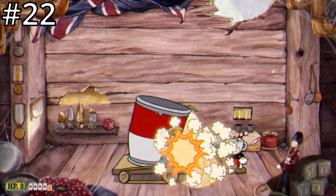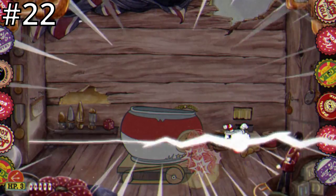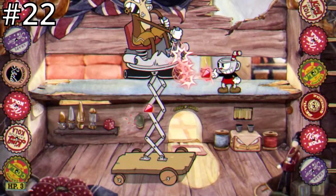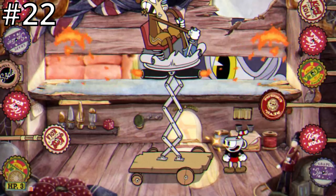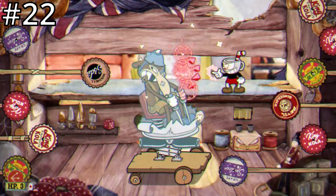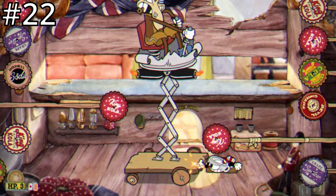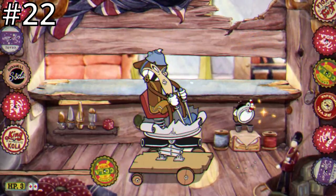In Werner's second phase he will pop out of the can he's in, revealing him to be sitting in what I'm calling a flamethrower cart. A platform will also pop out from overhead that you can stand on. During this phase you have to constantly worry about bottle-capped saws that come out from the sides of the screen. Werner will alternate between raising up and lowering down, and you never want to be on the same level as him to avoid the flamethrower. This combined with the bottle-capped saws is what bumps up this S rank in difficulty, as you can often find yourself cornered if you're not careful. Using Charge, however, this phase is usually quite short, especially if you use a super.